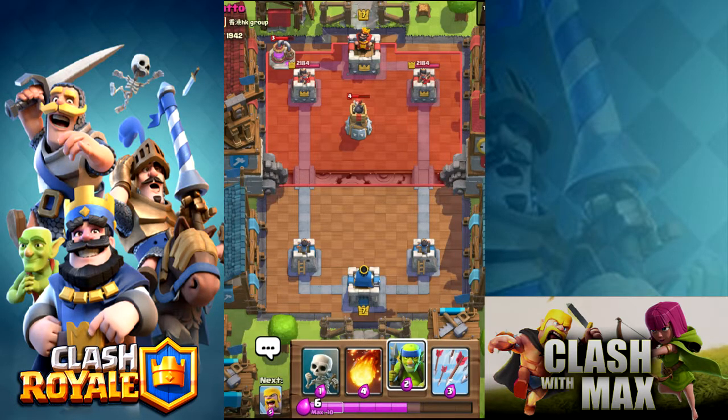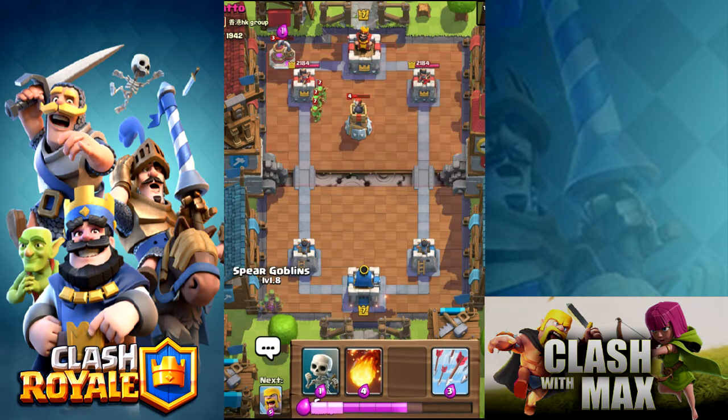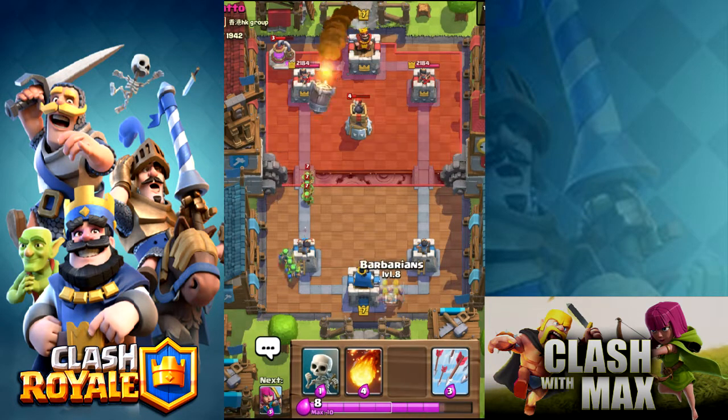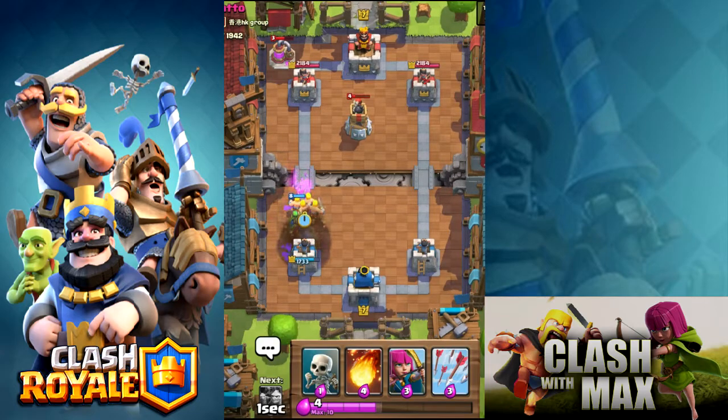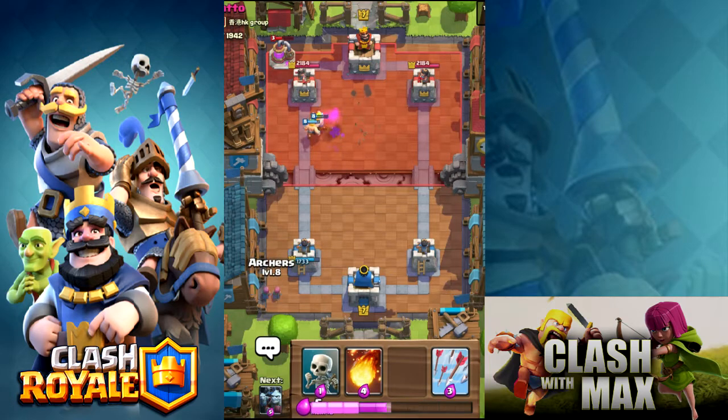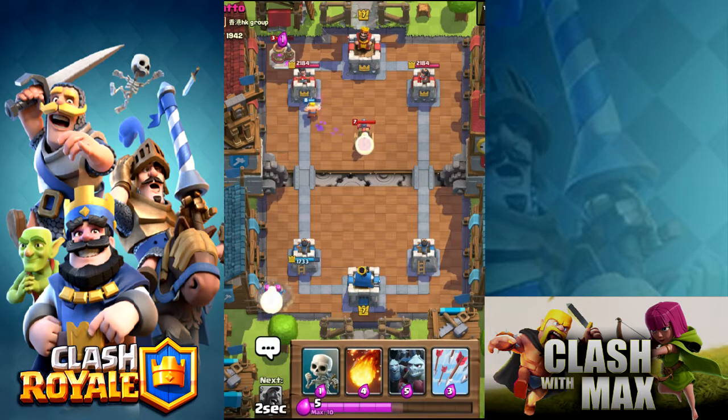I'm not too sure if he's running a golem because he has an elixir pump — that's always the one thing. I don't know what to do — is he running a golem or not? He is running a rocket, so he's gonna abuse me with that, but I'm gonna have the elixir advantage. He is actually using the bomb tower, which isn't too good — it's gonna destroy my barbarians. And yeah, he does have a tesla.